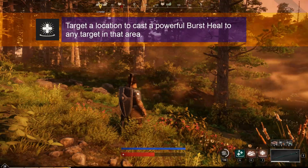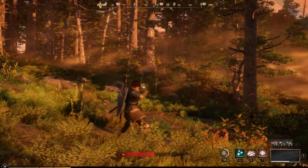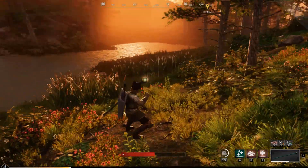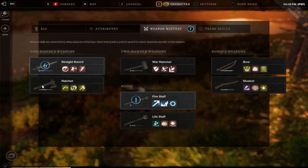Next up for the life staff is Divine Embrace. You can heal people that are farther away — they don't have to be standing right next to you. There aren't any people for me to heal here, so I healed the bush. Everybody likes a nice healthy bush.